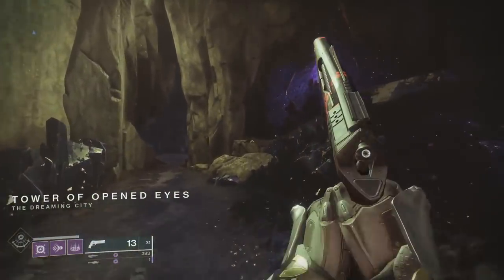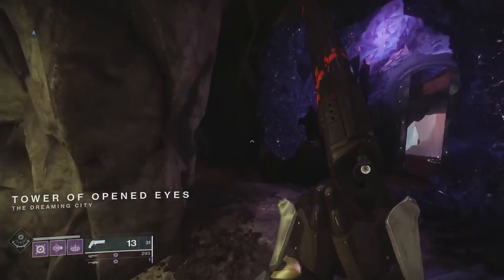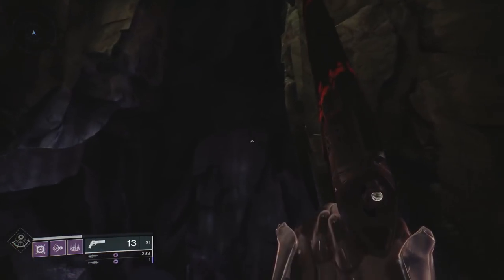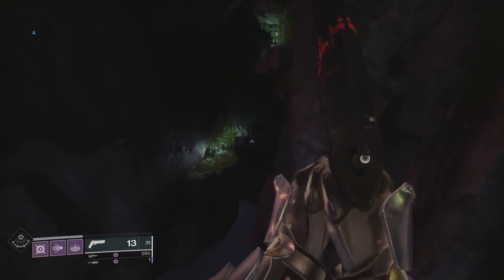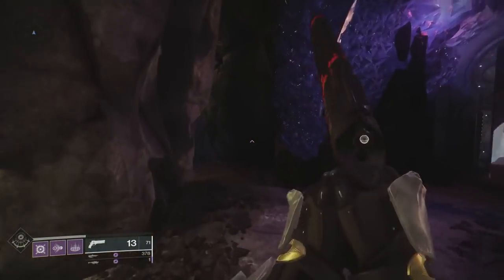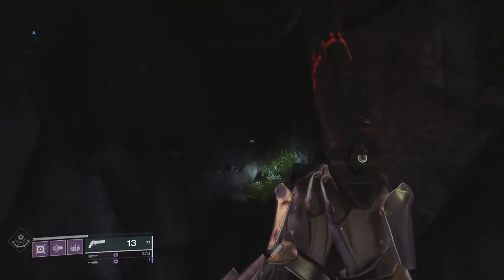Just start up the raid and head towards the first encounter as you normally would. But instead of going into the room of the first boss, go past the room and you can jump over the water to the right. You'll see a small patch of grass that's lit up by lights. Follow these patches of grass and you should find a hallway that takes you to a secret room.